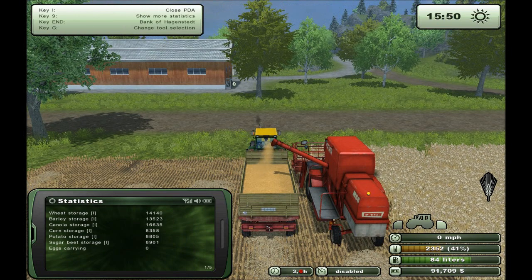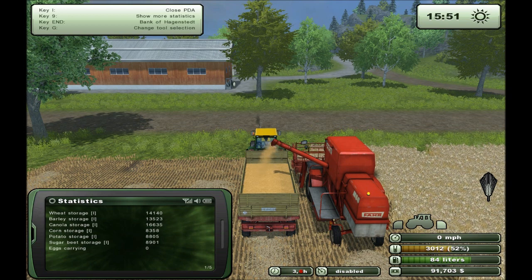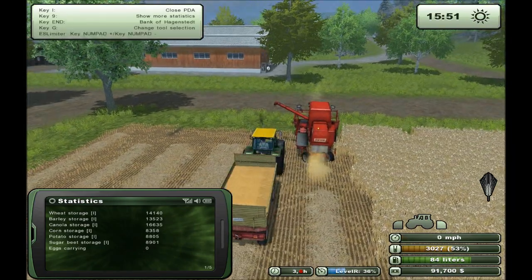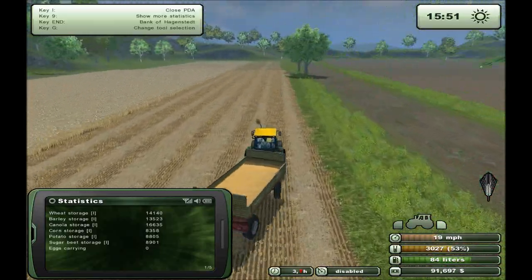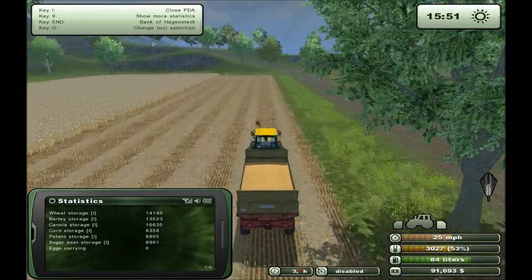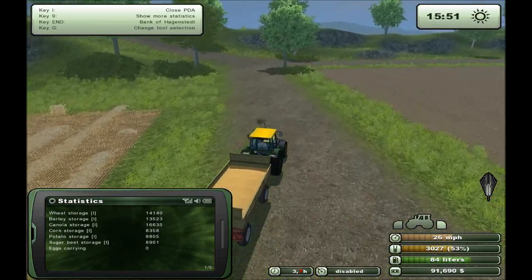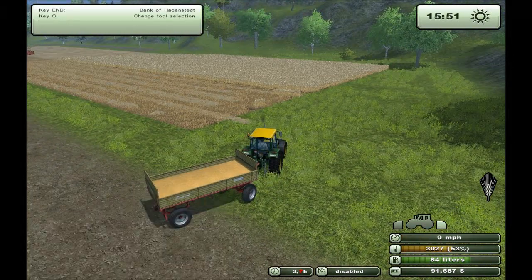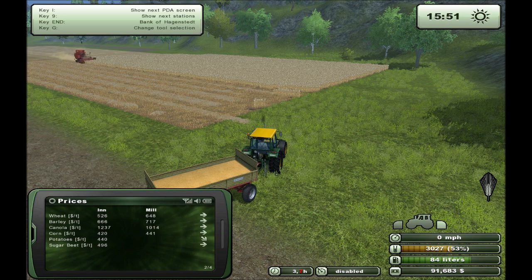We do have stuff stored up — we're storing more barley now. I'm hoping for a high demand period because that would be very useful. Getting high demand would give me a bunch of money so I can get that tractor. I'm sure that if I sold some of the stuff — like my 16,000 units of canola at 1,237 — that's not a bad number. 1,237 times 16 would give me close to 20,000.